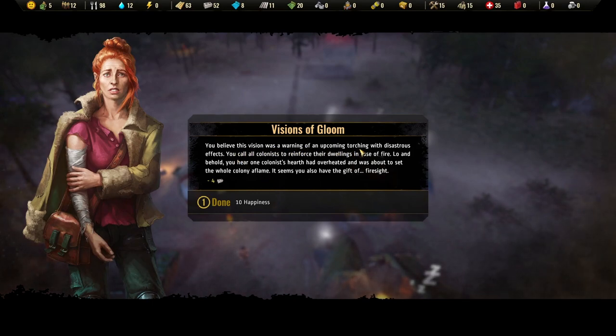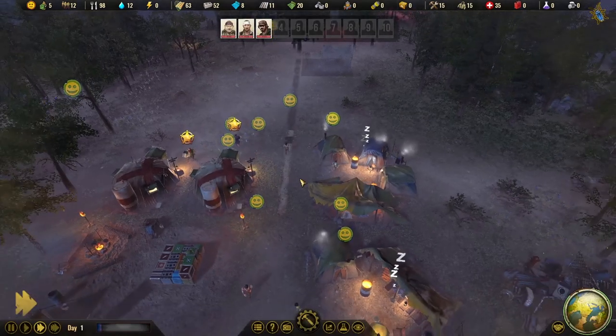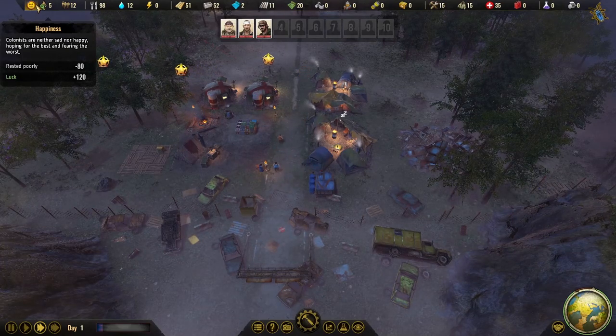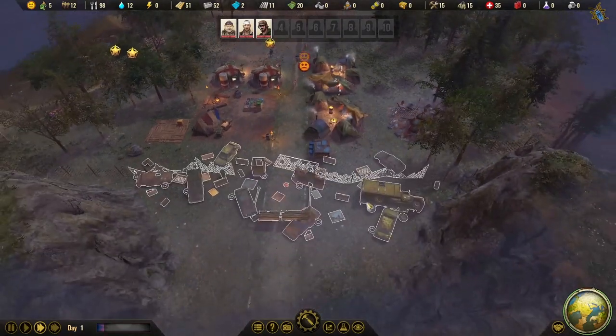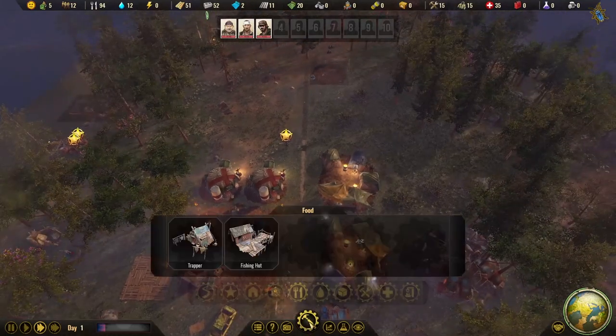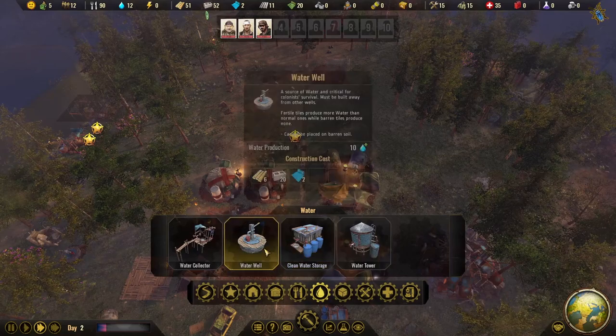We believed the vision was a warning of an upcoming fire with disastrous effects. By preparing, we've increased happiness — and happiness is definitely something to watch in this game. You'll need to give people better meals and better places to rest to keep happiness up. I believe it affects production, though the exact mechanics around happiness have changed a few times.